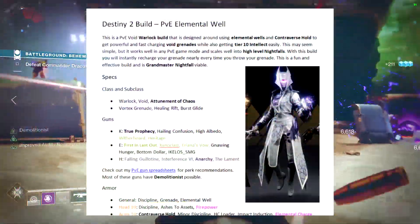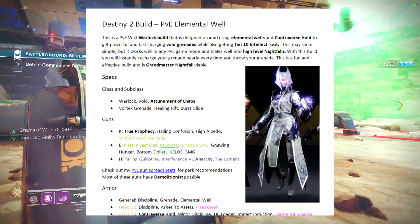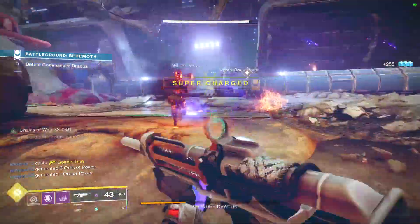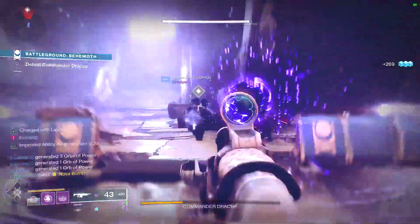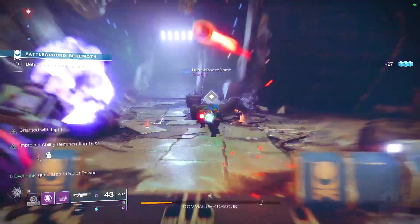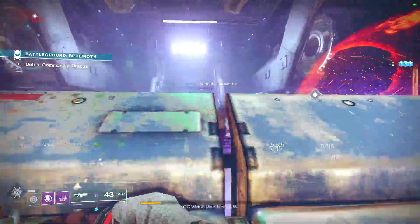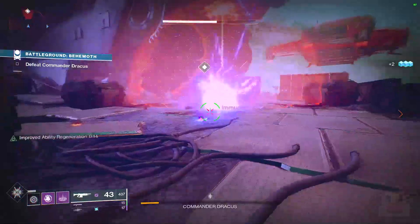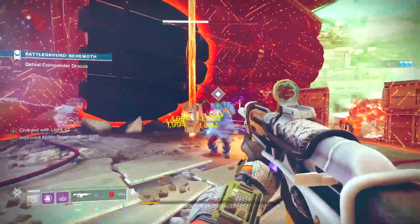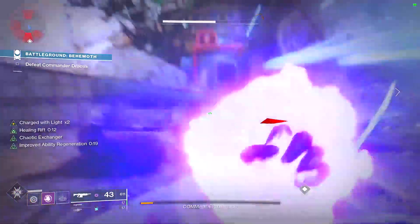Today we're going to be taking a look at a PvE Void Warlock build designed around using Elemental Wells and Controverse Hold to get powerful and fast-charging Void Grenades, while also getting Tier X Intellect very easily. This may seem simple, but it works extremely well in PvE game modes and scales pretty well into high-level Nightfalls. With this build, your grenade will often instantly recharge nearly every time you throw it. This is also a build viable for Grandmaster Nightfalls, and potentially even more viable next season if we get Oppressive Darkness and Overload Grenades back for Void Grenades. Combining the Charged with Light stuff and the new Elemental Wells stuff has made this an incredibly fun build to use.